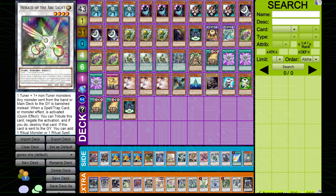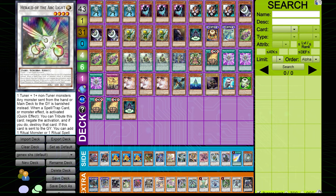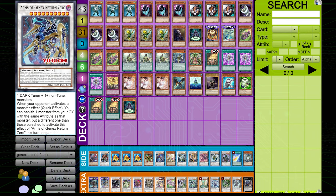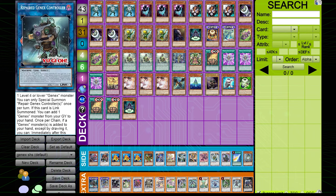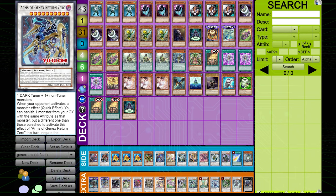Depending on which Gen-X monster we start with, we could potentially make a negate before summon five, so at least we can play around Nibiru, since we can only summon Repair Gen-X Controller once per turn and after its effect resolves we can only synchro summon. If this thing gets removed from field, we lose our whole combo. It's a very glass cannon kind of combo deck — a very big cannon if it gets to go all the way off, but at the same time it's very fragile.